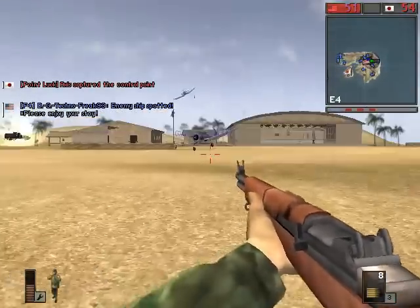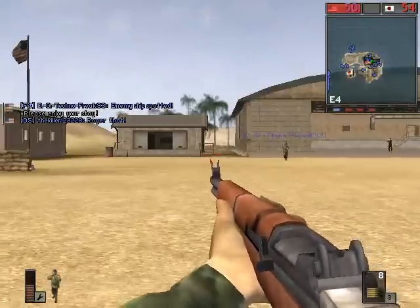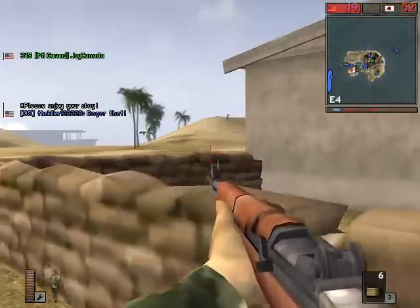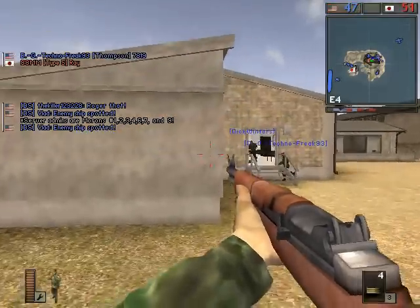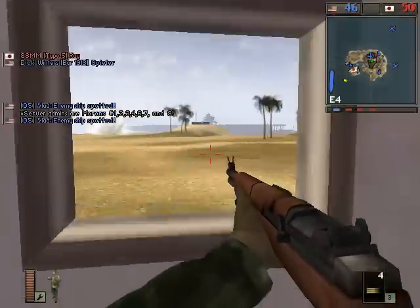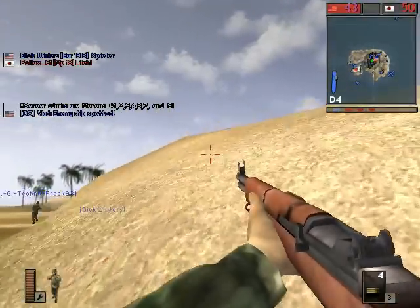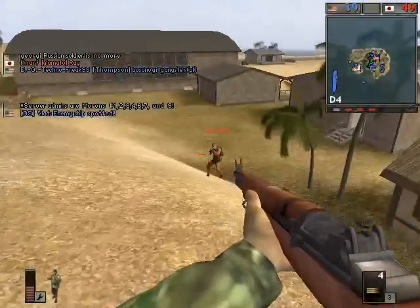We're on the receiving end of a bunch of destroyer or battleship cannon fire — that's a very common thing. Sometimes the graphics will glitch out when this happens, particularly on Iwo Jima it seems to happen for some reason. What will happen is the splash damage of the cannon will not actually appear on screen — you'll just hear the sound, or you'll take damage. You can be sitting in a tank and out of nowhere it will just shake and start taking damage, and you'll have no idea why.